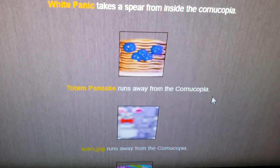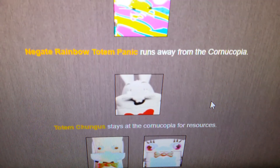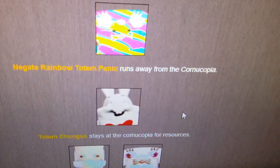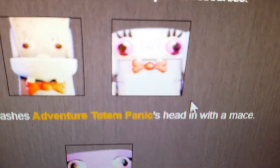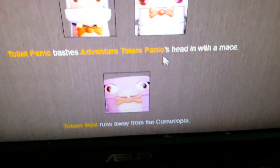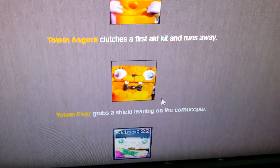Totem Panic runs away from the cornucopia. Totem.jpg runs away from the cornucopia. Negate Rainbow Totem Panic runs away from the cornucopia. Totem Chungus stays at the cornucopia for resources. Toilet Panic bashes Adventure Totem Panic's head in with a mace - our first casualty is Adventure Totem Panic. Totem Mini runs away. Totem Mug runs away. Totem Asgore clutches a first aid kit and runs away. Totem Fear grabs a shield, leaning on the cornucopia.